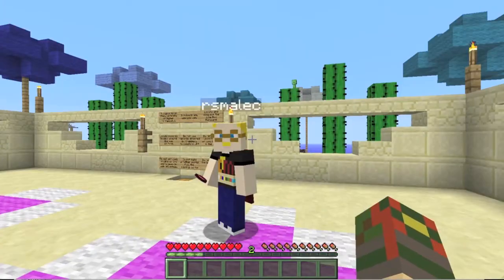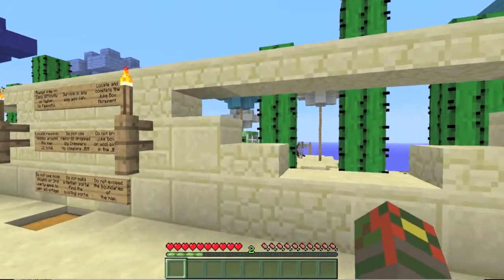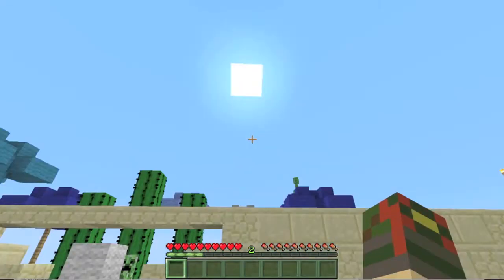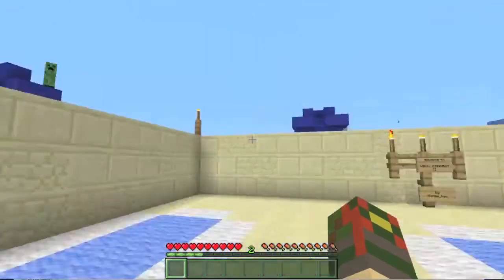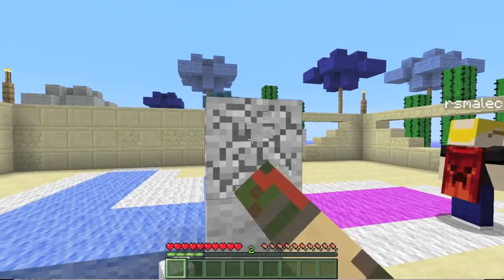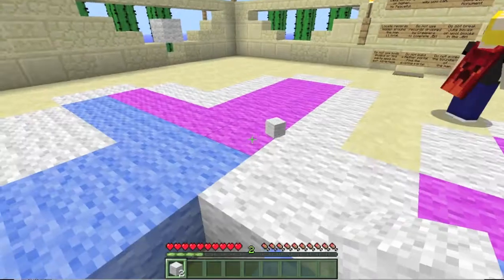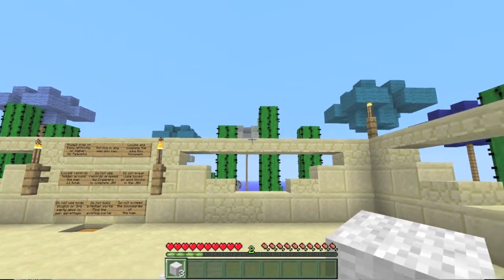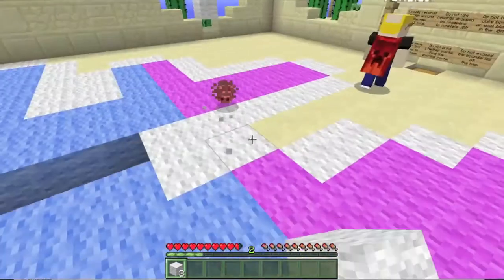Hello, greetings! There's a creeper right there - the spawn is insane. Speaking of which, I'll probably re-toggle the rain because it was raining when I first logged on. There are spiders and silverfish all over the place - I had to pillar up to escape from them. There's a creeper pillaring up on top of a weird-looking tree. No texture pack on this, by the way.